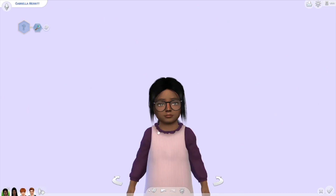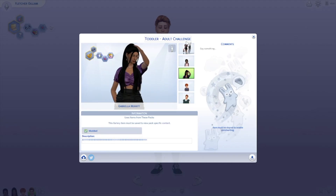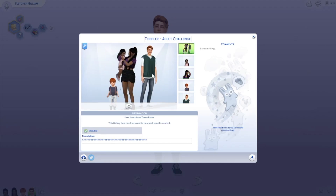They're both the cutest things. My final thought: this challenge is way harder than it seems. I like Fletcher more as a toddler — I think he's my favorite toddler. Gabriella is my favorite adult. I hope you guys still enjoyed this video. If you did, please give this video a thumbs up. And if you want to see more Sims content, leave a comment below. Don't forget to subscribe and hit the little bell so you're always notified when I upload. Thank you guys so much for watching and I'll see you all very soon. Bye!